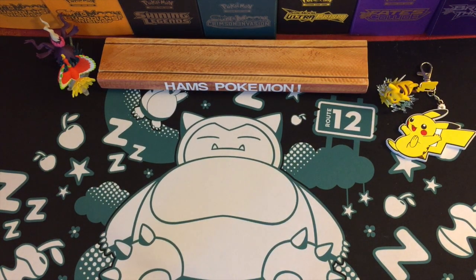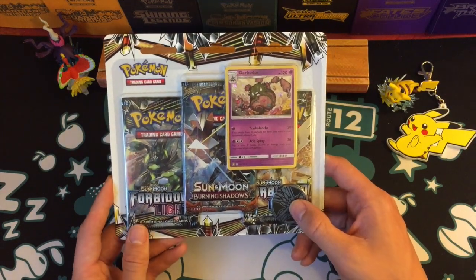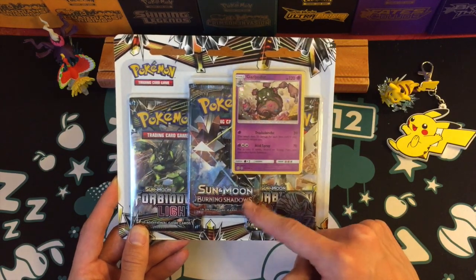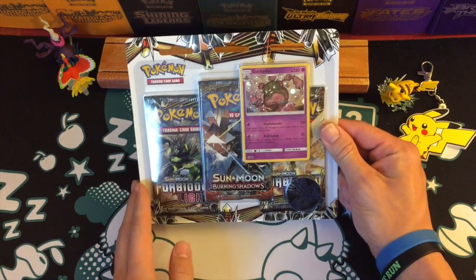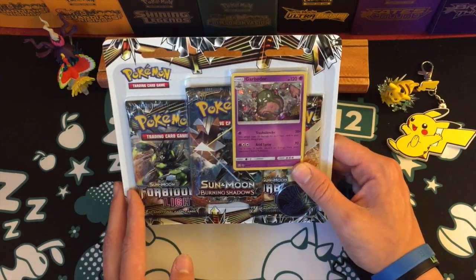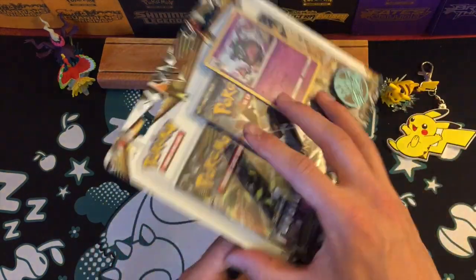Hello and welcome to Ham's Pokemon, and today is the release day of Forbidden Light and I've got my hands on a three-pack blister. It's got a Burning Shadows pack in the front - they both have it. So they're both coming with a pack of Burning Shadows, which is really obscure, plus two packs of Forbidden Light. There's a Xerneas coin and this one has Garbodor, and the other one is the Regigigas - I'll open that in another video.